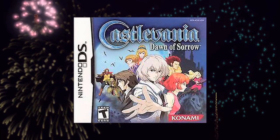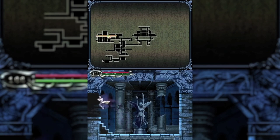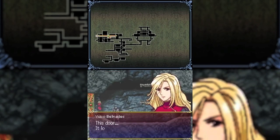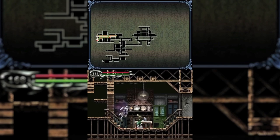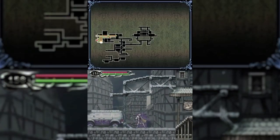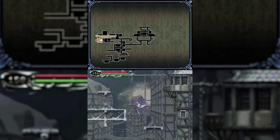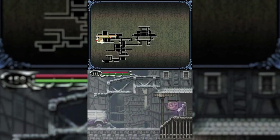Number seventeen: Castlevania: Dawn of Sorrow. Pretty much any of the Castlevania games on the DS would make fantastic additions to any game library, so if they're all good, you might as well start them out in the order they were originally released. Much like with the Game Boy Advance Castlevania titles, Konami knew damn well what they were doing with the 2D series and the Metroidvania genre at this point — which makes you wonder what the hell happened. But if they're not going to make new games, the least they can do is let us play the old ones again.